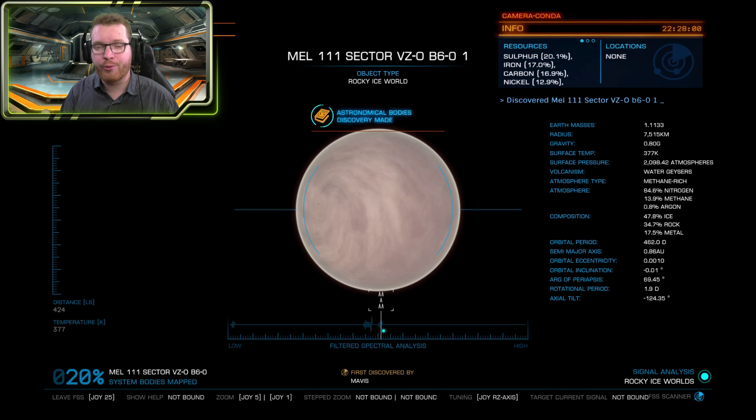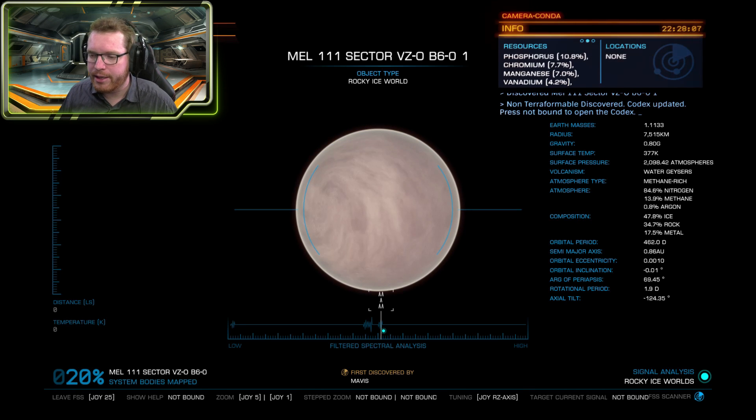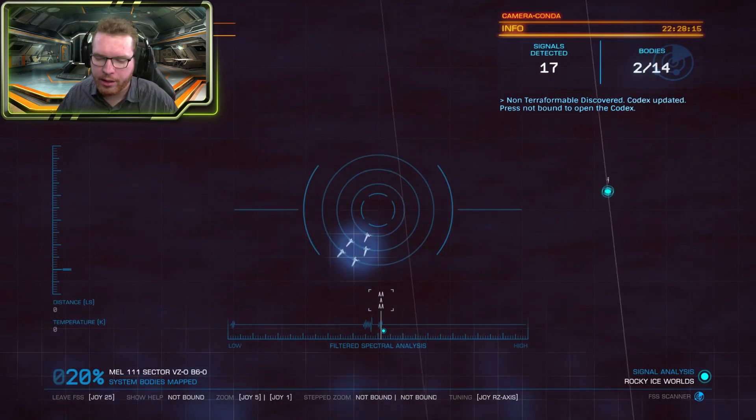Zoom in on it and boom — this is equivalent to a detailed surface scan. I now have the same information you can see on the right side of the screen, the same information as from the old detailed surface scan. So there's no need to actually fly to the planet. We can move on and get that with the orbit as well.